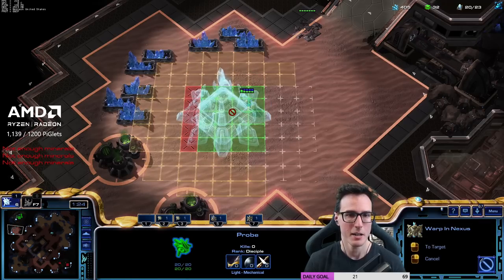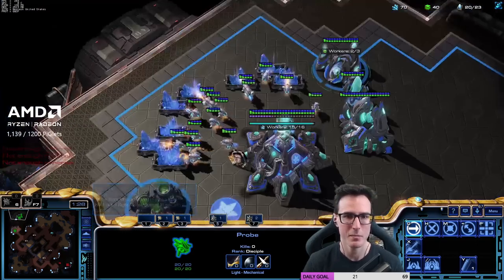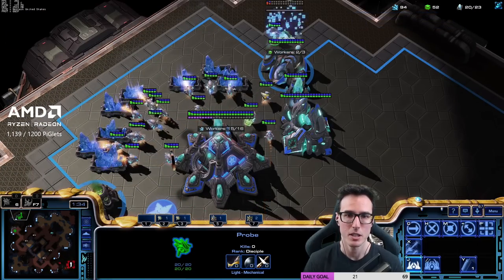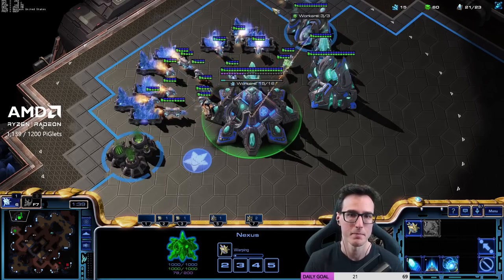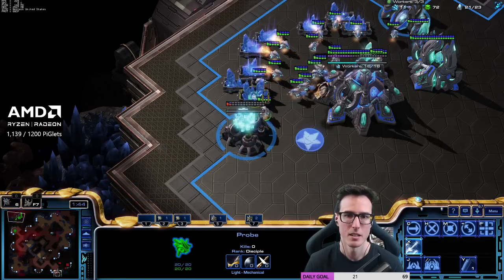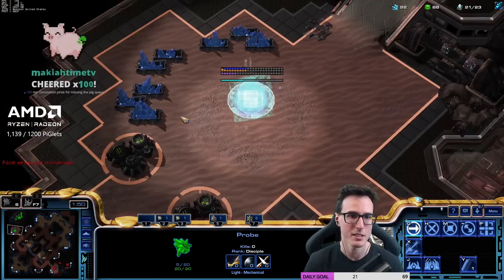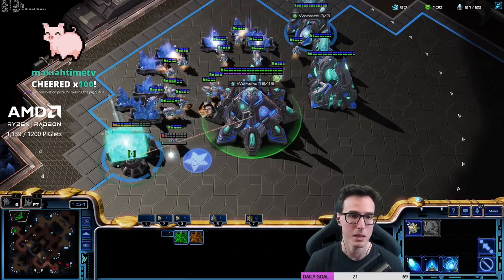It looks like we're playing another Terran player in this game guys. We've got Kyvec who is a platinum player. Remember we're not building probes because we're at 20 supply, so we're gonna build a cyber core. It's nexus, cyber core, and then we resume probing. Then 21 we build a second gas, and then 22 we build a second pylon. He's following me, but we've already seen there's an expansion, so we can just go home.